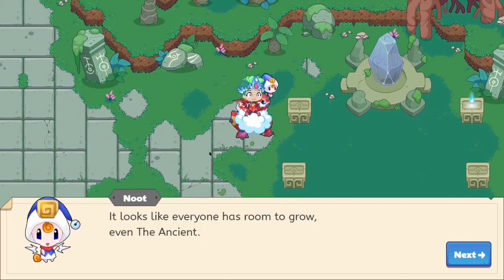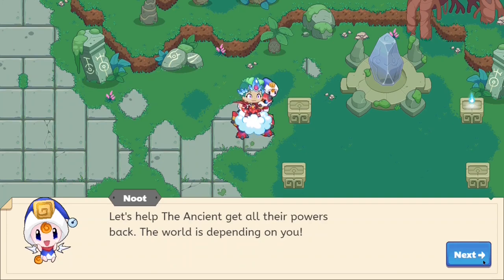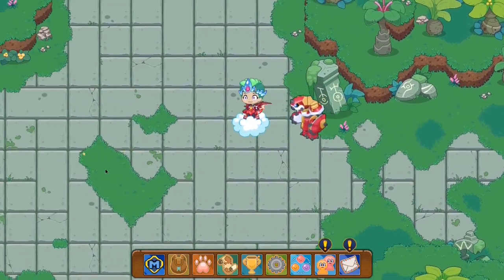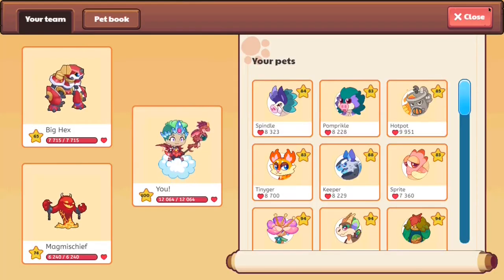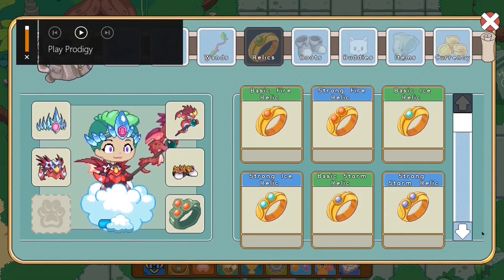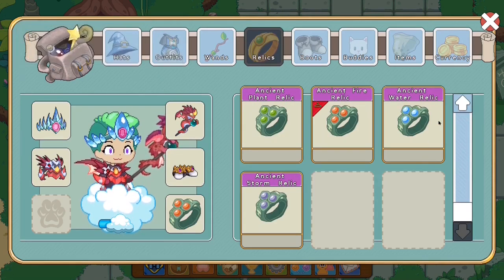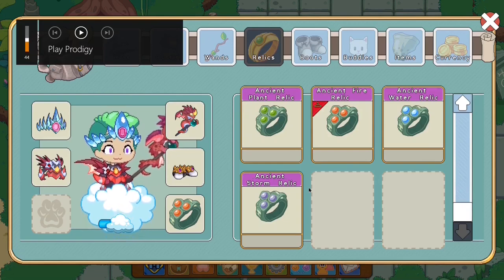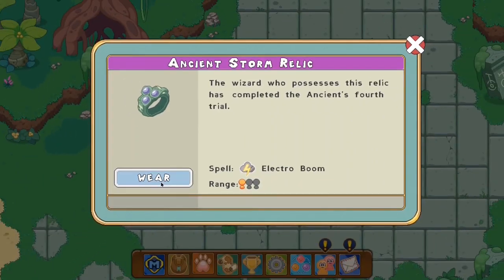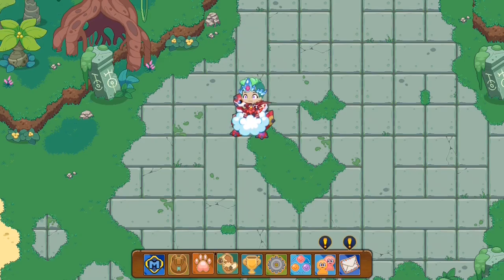It looks like everyone has turned to grow, even the ancients. Let's help the ancient get all their powers back — the world is depending on you. After finishing that trial, we did get ourselves a new relic ring. From defeating the Ancient One, we got the Ancient Storm Relic. The wizard who possesses this relic has completed the Ancient One's fourth trial. The spell which you can cast is Electro Boom — let's check this out.